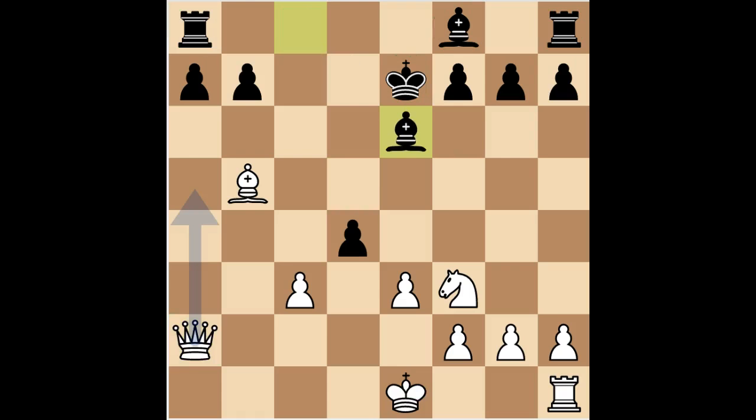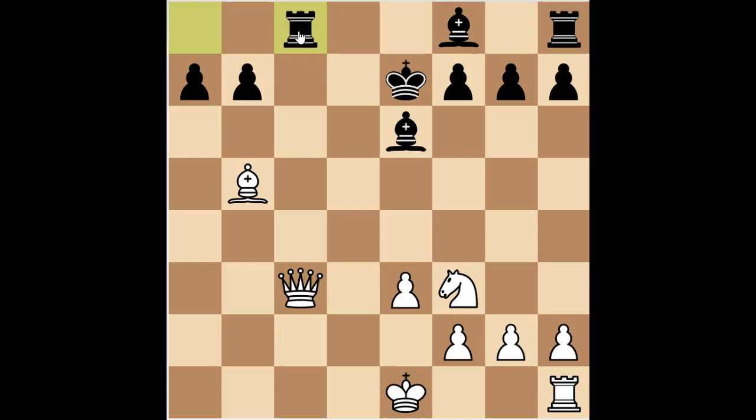The game continued: bishop e6 to kick the queen away. I wasn't really too sure what to play — there are a few little discovered attacks on the queen. I played what I thought was quite a safe move, queen to b2. The computer loves queen to a5, maybe looking to check the king, but I thought I'd stick close to this pawn and bishop, making sure nothing was hanging. He then captured on c3, I captured with the queen, and he played rook to c8 — looking to throw down a check and take this rook.